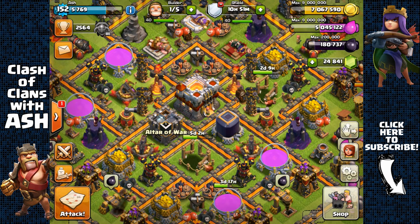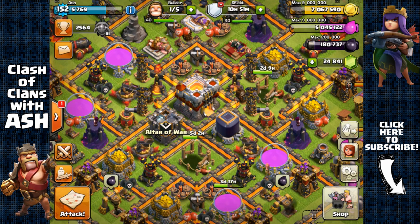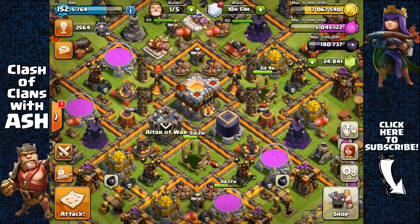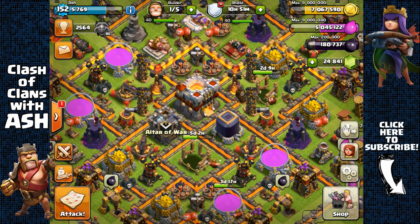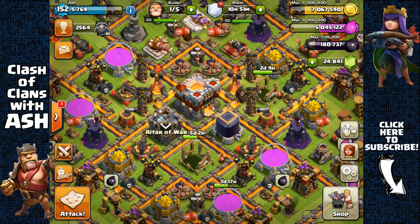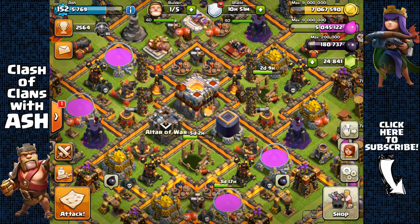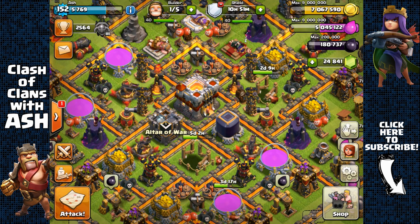The reason I avoid attacking these powerful Town Hall 11 bases is not because I can't beat them — it's because it's just not a smart way of farming. To truly destroy a Town Hall 11 base without much risk, you have to use multiple spells and possibly lose your heroes, and that's poor farming. You want to continue using your heroes every raid and have enough spells to attack every raid. If you lose your heroes and spells, you're going to have a very hard time finding a base to attack, and that's one of the biggest reasons why many people complain about not finding loot.